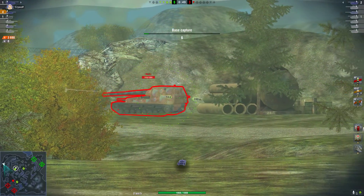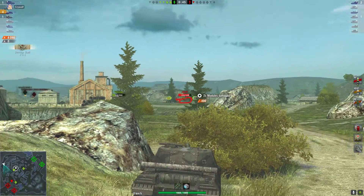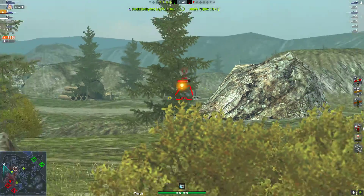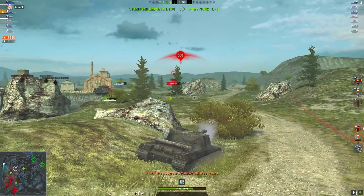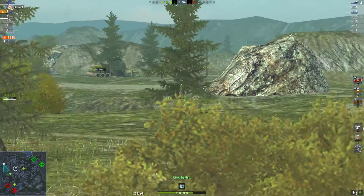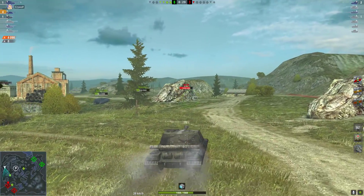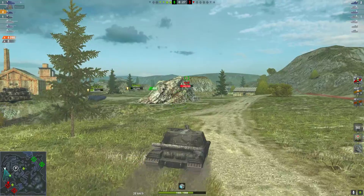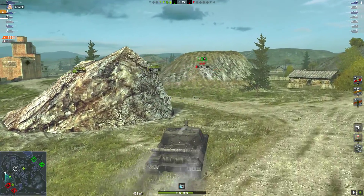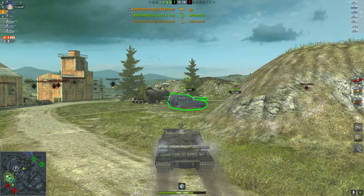I try to land HE but get a bit impatient, shoot, hit his gun, and don't do as much damage — only 400 damage. He takes a shot at me, deals 500, which is about the standard roll. We all push forward and that guy is as good as dead. I get shot once, another time, and then while he's on the reload, he gets shot by the Kranwagon and we win the match — 4,000 damage.